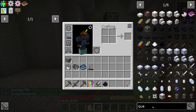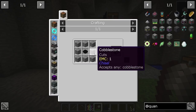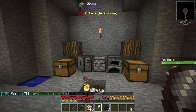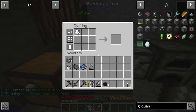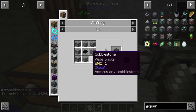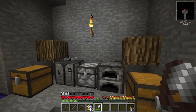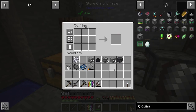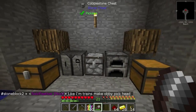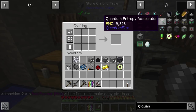Now that we have black dye, I still want to try that quantum entropy accelerator. Dark stone is just cobblestone surrounded by black dye - wait, it needs regular stone on the top and bottom, not cobblestone. It's always confusing when you have those swapping. There's dark stone! Then we just need some gold - which we were working on - and we already need redstone. This will make gold casings, we need two of those.